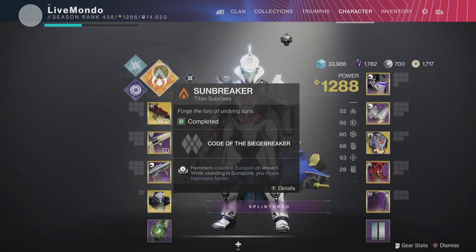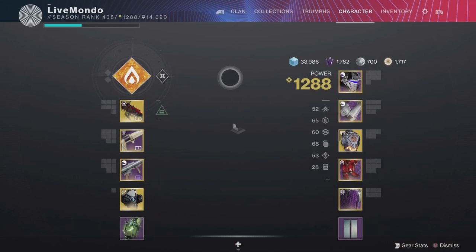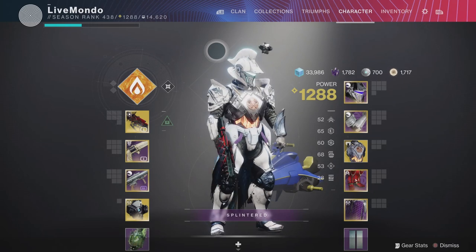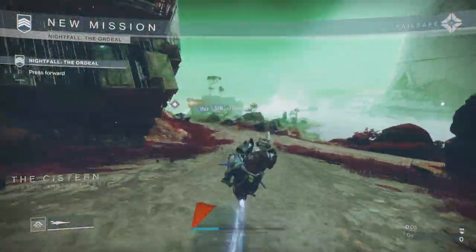Trust me, even if you don't have the catalyst this weapon is still super strong. Nation of Beasts is the Last Wish hand cannon — you don't have to do the raid to get it. I'll put a video at the end showing you how to get the chests in Last Wish to get weapons and armor without actually having to run the raid.